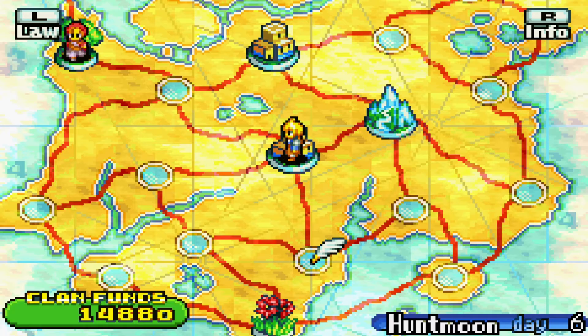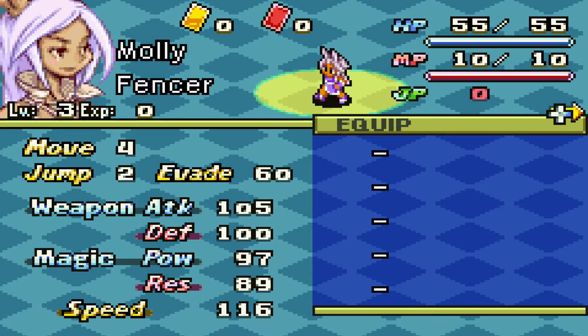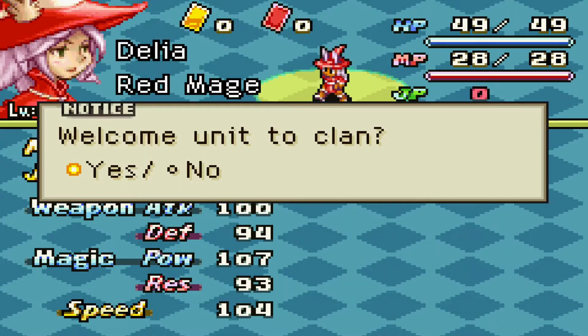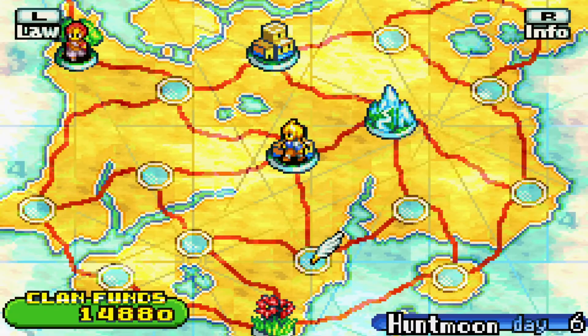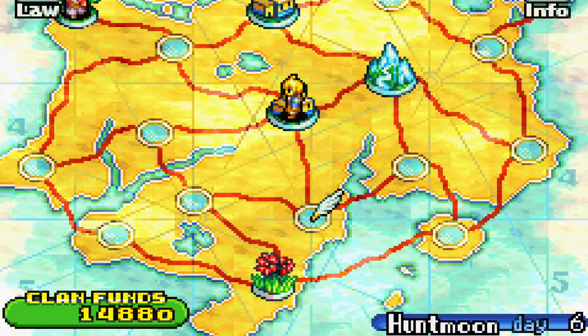For anyone who starts playing the game, I recommend that you do this right as you start playing. After you do the first three main missions and finish them out and get the sand location unlocked, the next thing you're going to want to do is get rid of one of the people in your party.